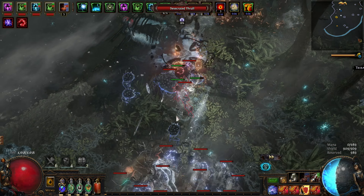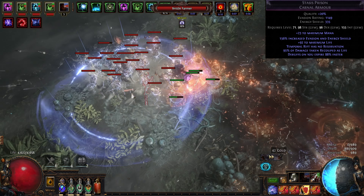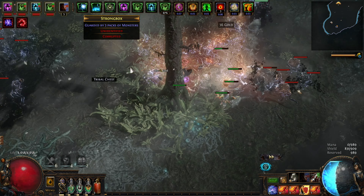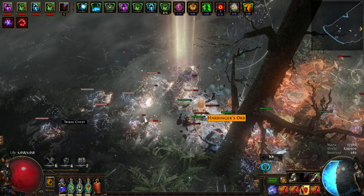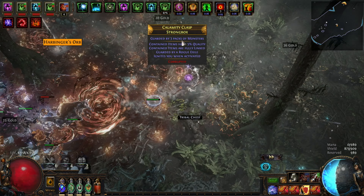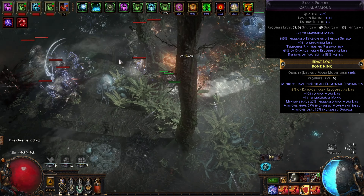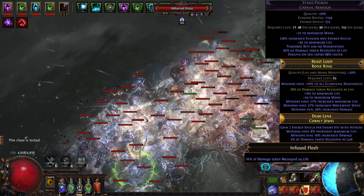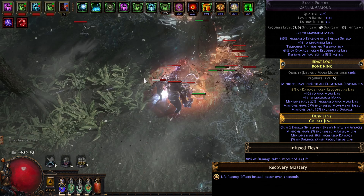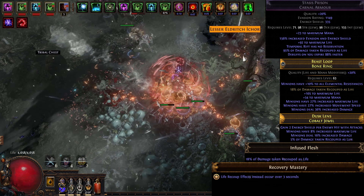Never owning the Stasis Prism armor before and finally getting my hands on it for six divines a few weeks back — don't buy it at that price — I decided to try to go the recoup route on this build, and I must say that I'm a huge fan. Sure, once in a while I still get one-shotted here and there and rarely shotgunned to death, but overall it works like a charm. Through the armor, ring, a few jewels, and the passive tree I have 169 life recoup. I also got the recoup mastery which makes it so that instead of recouping all that life lost in four seconds, it's in fact just in three.